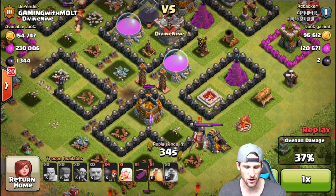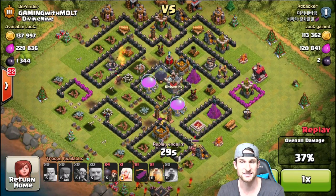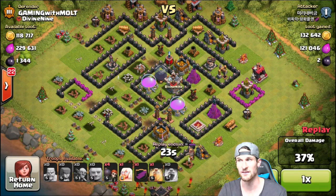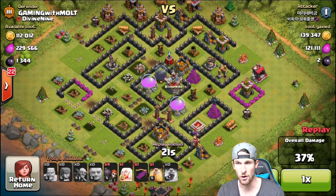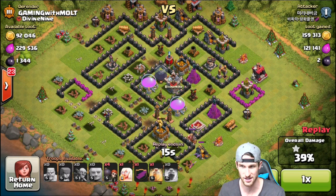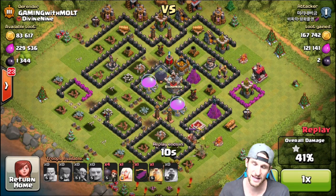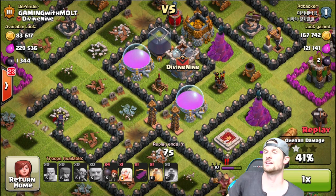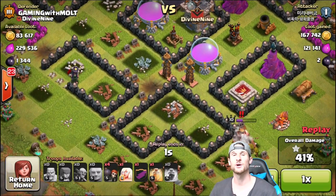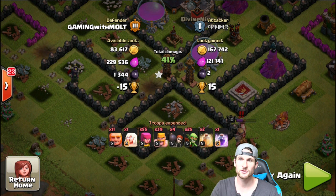These archers are going to be able to pick off the gold in the center right here once they change targets, which kind of sucks. Since they did destroy that cannon and archer tower they were able to take those out, but for the most part the core of our base is still good. Dark elixir is untouched — I think the two they got was from one of the mines on the left. Only a third of the elixir is gone, and now more than half of the gold is gone with that bottom portion.